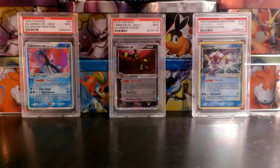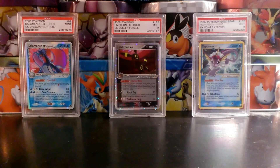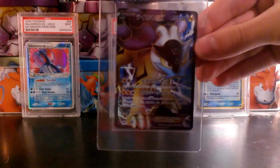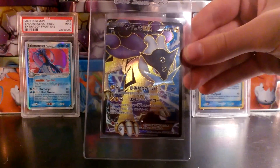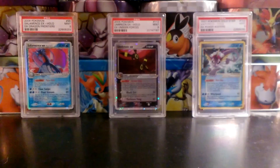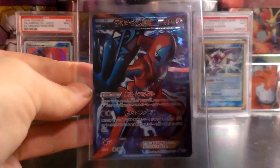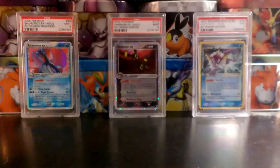Another thing I'd like to pick up — let me grab a bunch of cards here — is the English version of this Raikou EX Full Art. This is from Black and White 4 Dark Rush, or in English, Dark Explorers. So if you have the English version of this card, I'd be interested in trading. Same with this Deoxys EX Full Art — the English version — I'd definitely be interested in trading with you.